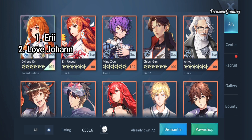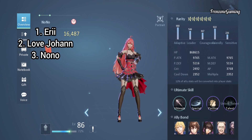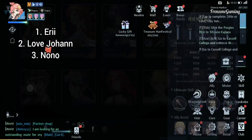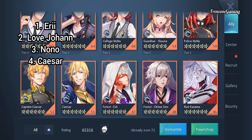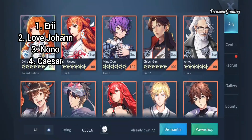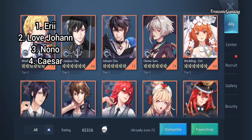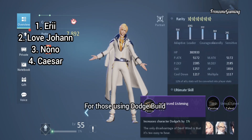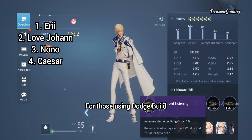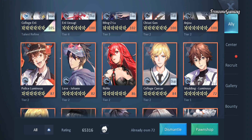The third ally I'll suggest is Nono — the original Nona. My nickname for her is Little Witch. And finally, Caesar — you can go with Captain Caesar or the original Caesar. Those are the allies I'll suggest, about four to six options, so just take your pick and use any of them.